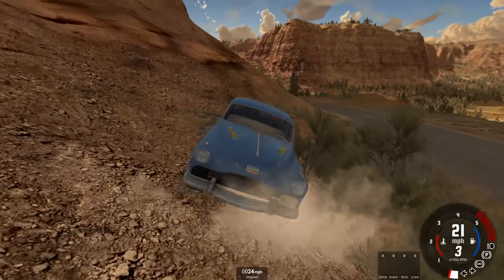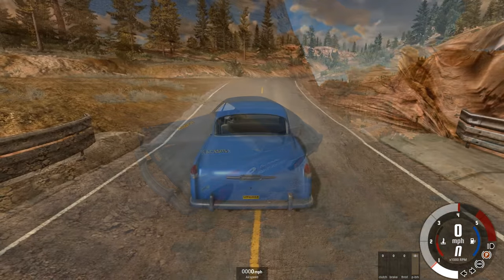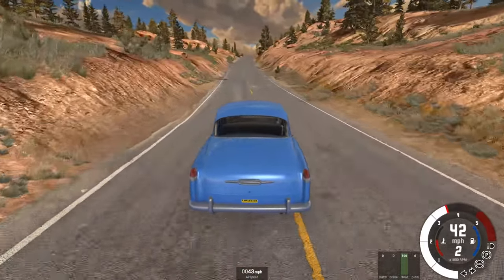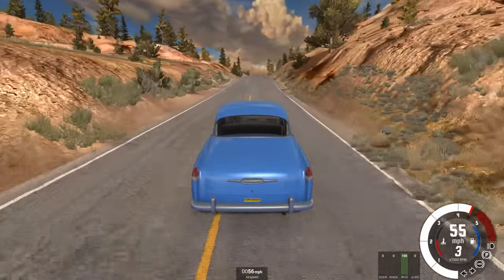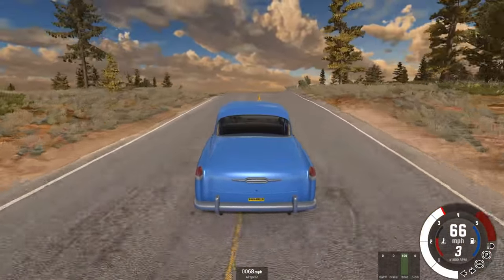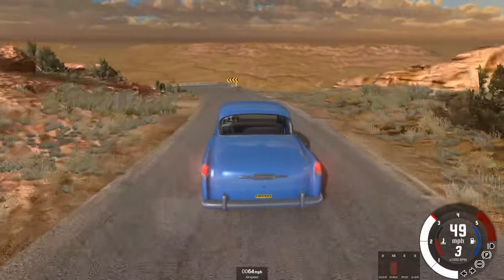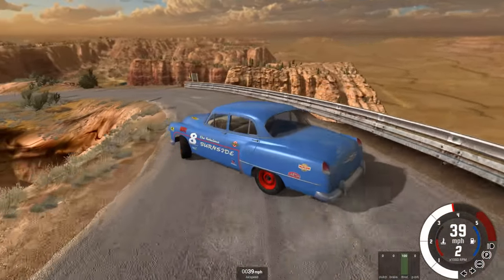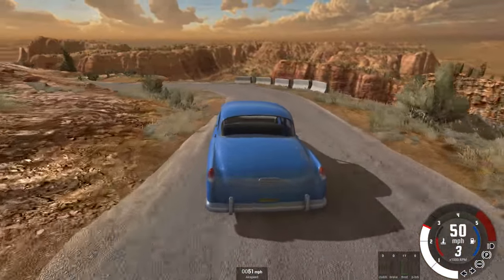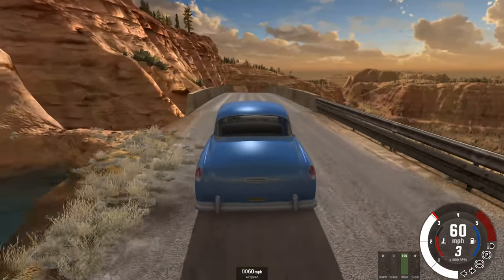Coming into the final section, having had understeer problems in opening runs, it was now a little bit too much oversteer. I over-corrected and spun the vehicle at one of the faster parts of the course. This certainly wasn't the worst car though in terms of getting a clean run down the canyon. Not going massively fast on the run up to the crest, but that means we don't have a problem on the turn down into the second corner. It is a big slide from the Burnside — you can see the way the car bounces around on the suspension of a rather classic race car.